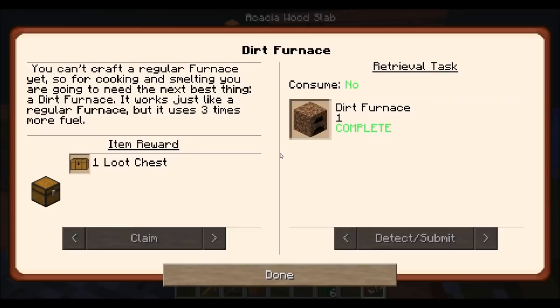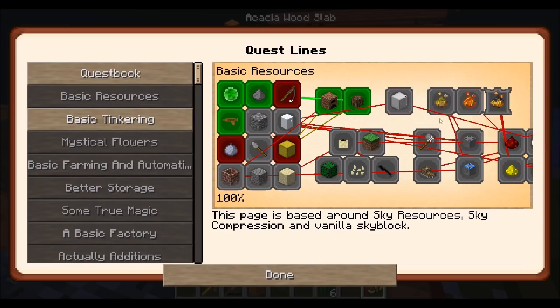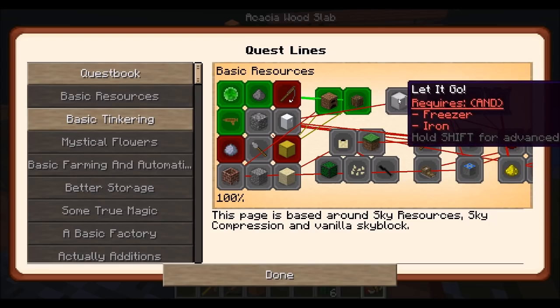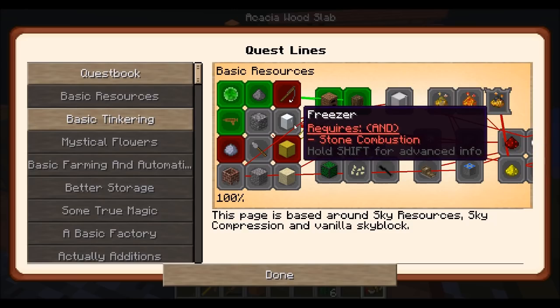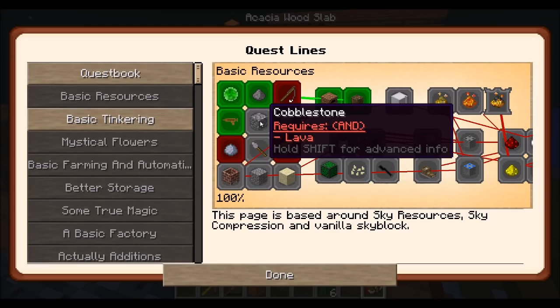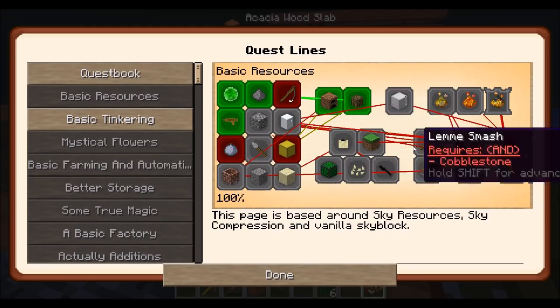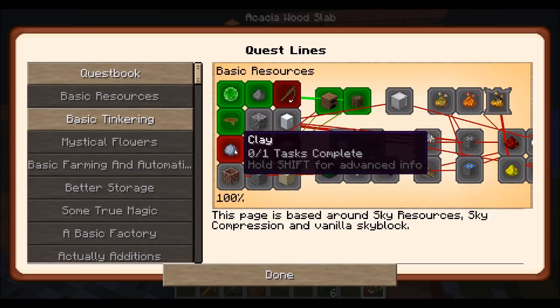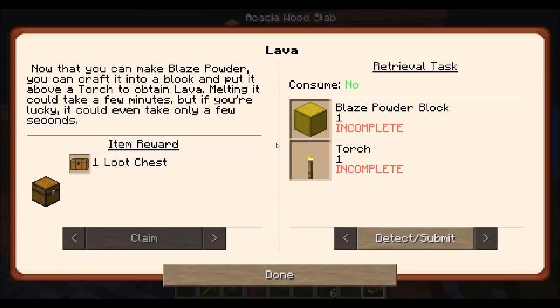Next quest — making progress. Lots of things we can do. Freezer — that quest requires freezer and iron. This requires lava. Improved melting, where's the lava quest? Clay, gravel, sand, lava — there it is. Now that you can make blaze powder, you can craft into a block and put it above a torch to obtain lava. Melting it could take a few minutes, but if you're lucky, it could take only a few seconds.